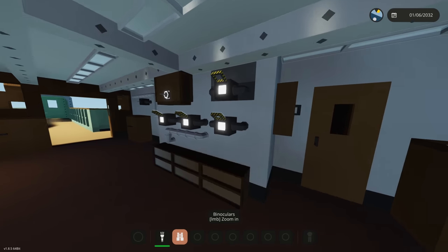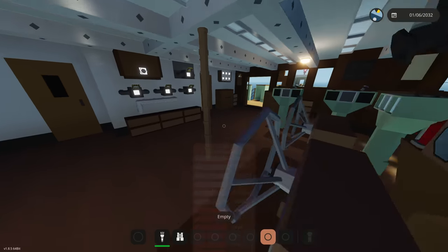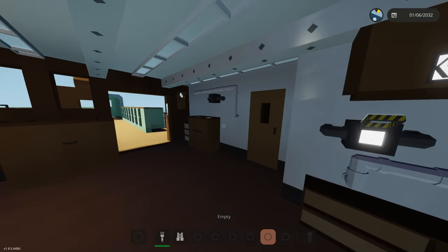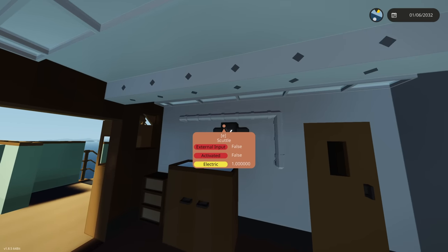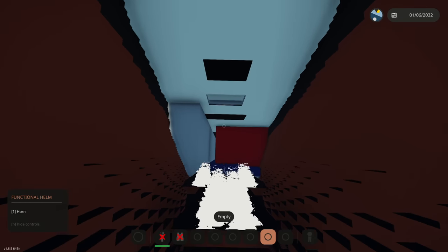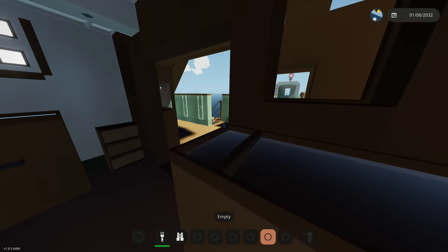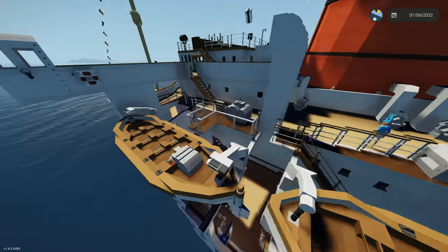Should we start sinking this thing right now? This thing supposedly takes a long time to sink. Where's the sink button? We need to locate it. Oh wait, is it right here - scuttle? Okay this might be it. I think we're gonna activate it right now - scuttle is on. I saw some - oh gosh, this thing's filling up with water! We need to hurry up with our tour because we're having some slight water problems downstairs.